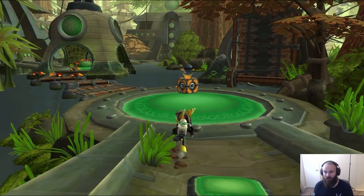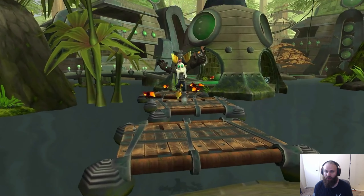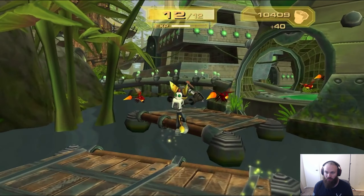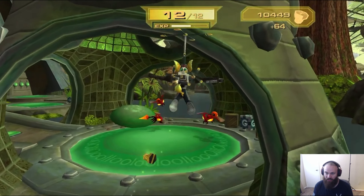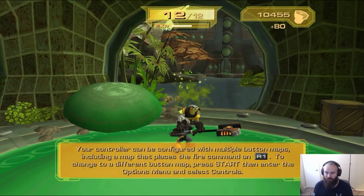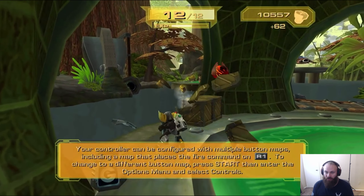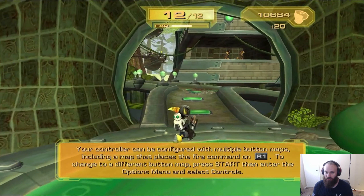Hey guys, Gutham here. Welcome back to Ratchet & Clank. We left off saving the planet Veldin, Ratchet's home planet, from the Tyranoids, and now we are on Florana because we're trying to find Captain Quark — basically, if you didn't see from that little Bigfoot kind of clip. We're gonna try to find Captain Quark to help save the galaxy from the Tyranoids.